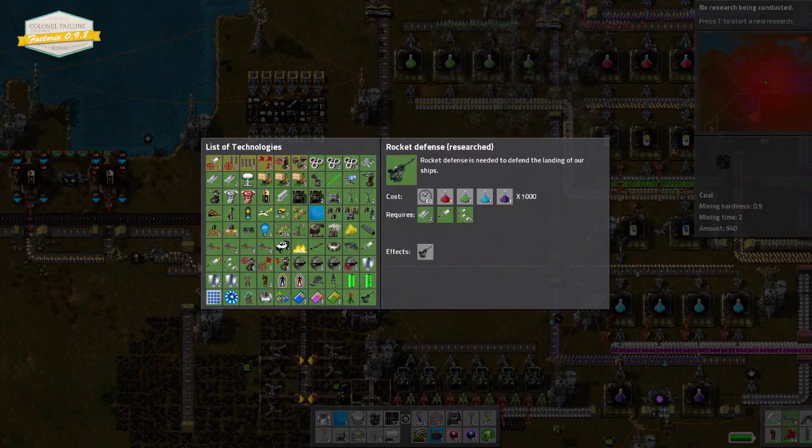Hello folks, this is Colonel Failure, and as you can see, Rocket Defence has been researched. Pretty exciting times. I have literally just had this pop-up, so I've no idea what to expect with regards to the requirements of this almighty huge project — I'm led to believe it's almighty huge.